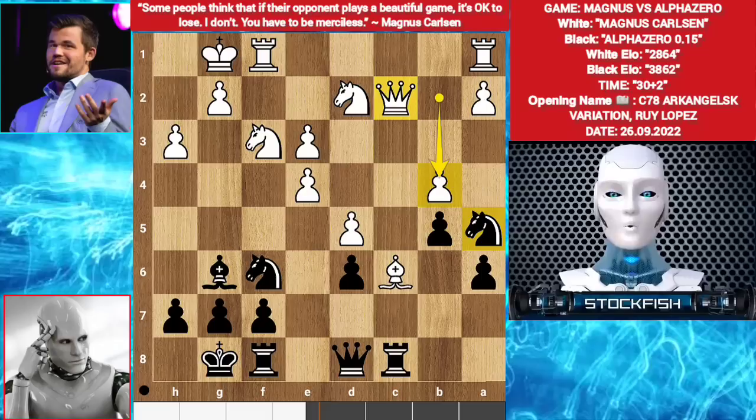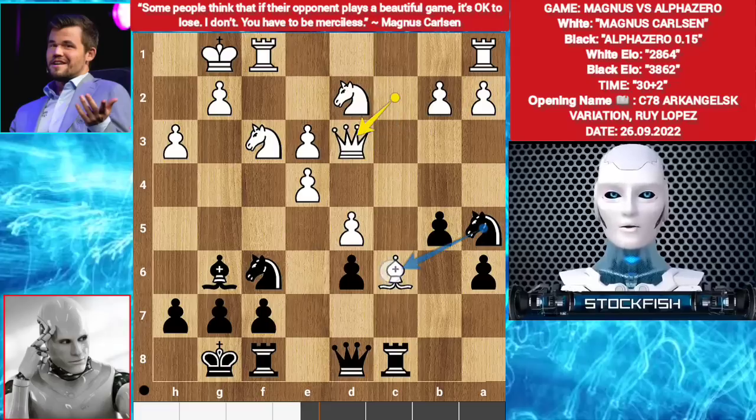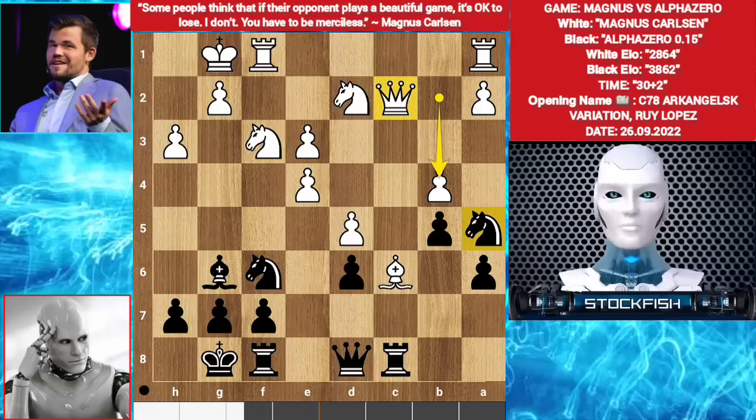Magnus played before, but the best move was queen d3. Let me show the variation: queen d3, giving back black's pawn. But Magnus didn't play this. Black is in trouble — I want you guys to pause the video and try to find the brilliant move for AlphaZero. Go.